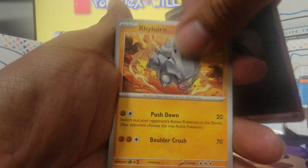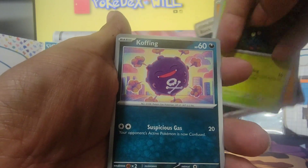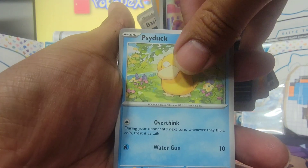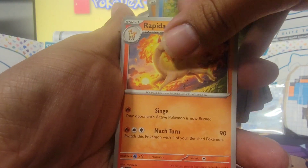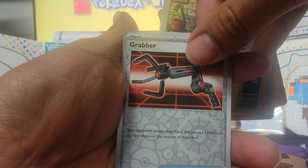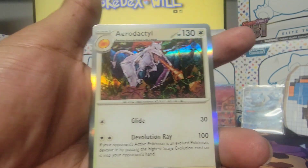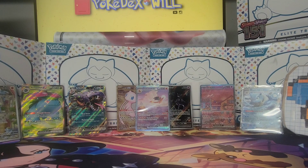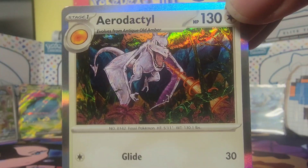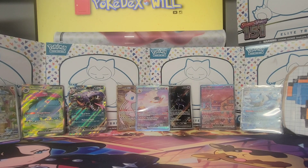A PSA 10 Charizard of that artwork — the alternate art — has already sold for $750, so that's pretty amazing. Krabby and Aerodactyl round out the last pack — that's actually a cool Aerodactyl artwork, very prehistoric looking. And that was a beautiful way to round out an episode.